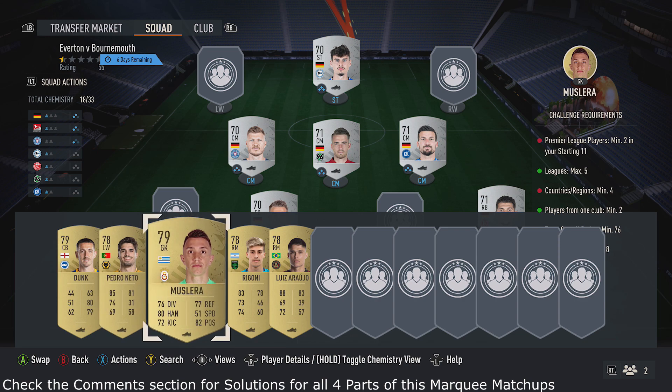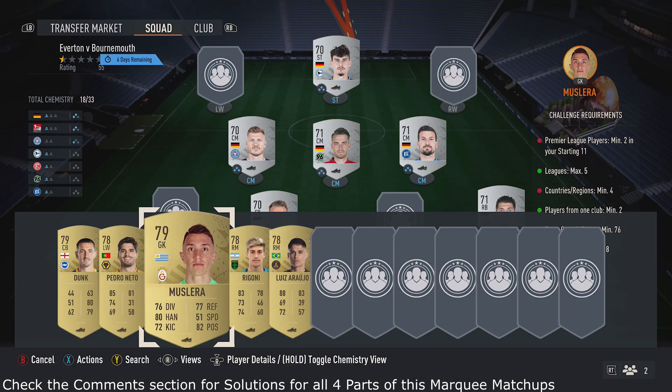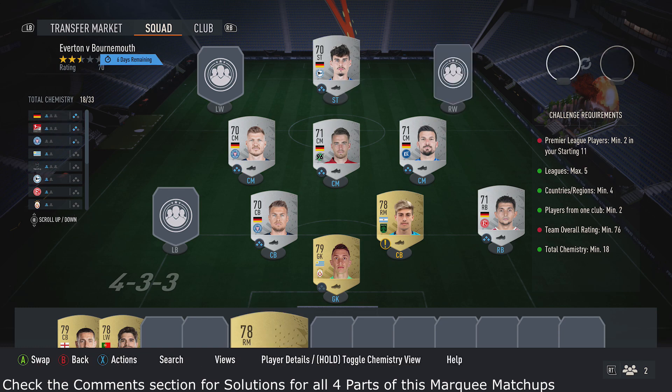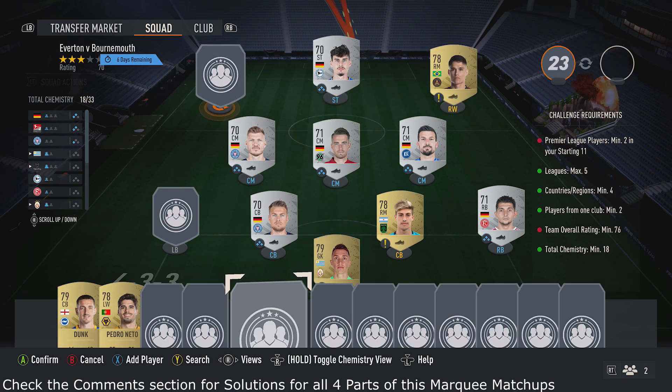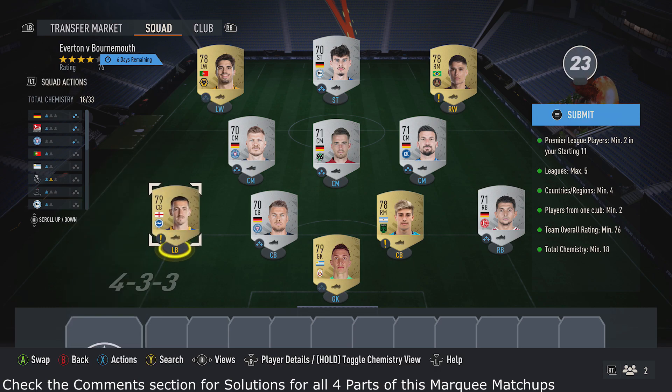Also pick up three other gold players with similar ratings — those are 400 each. Once you put all these cards in, that completes the SBC. So very simple: six silvers same league same country, two Premier League gold players, and then three other gold players.